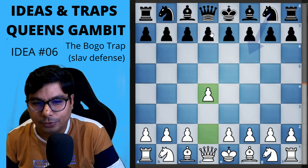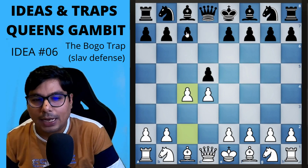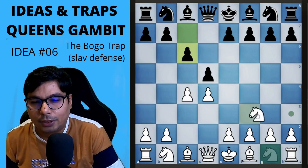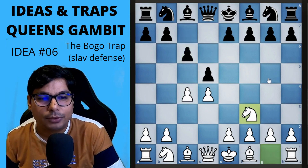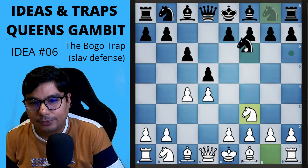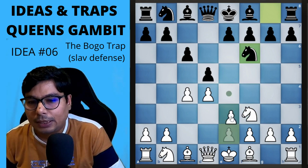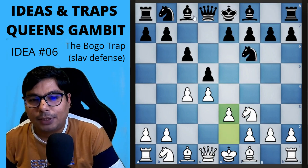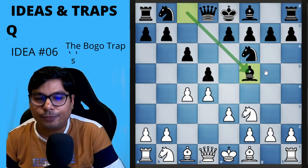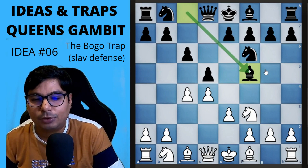Now let us go to the trap: d4, d5, c4, and c6 — this is called the Slav Defense. You go for knight f3, and this is called the Bogo trap we are doing right now. He goes for knight f6, then you go for e3, and he plays bishop to f5. The moment he plays bishop to f5, there are very likely chances you may get a winning position immediately.